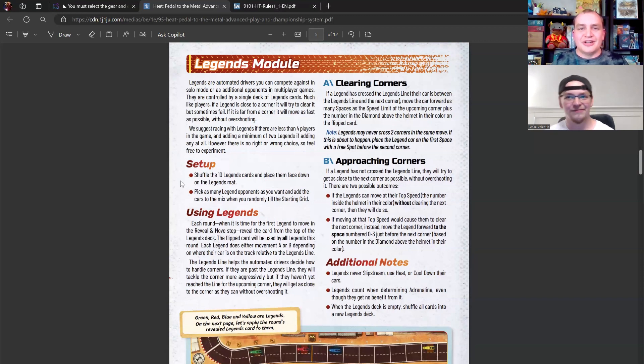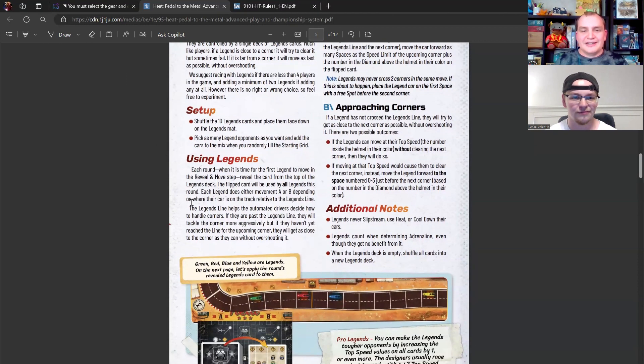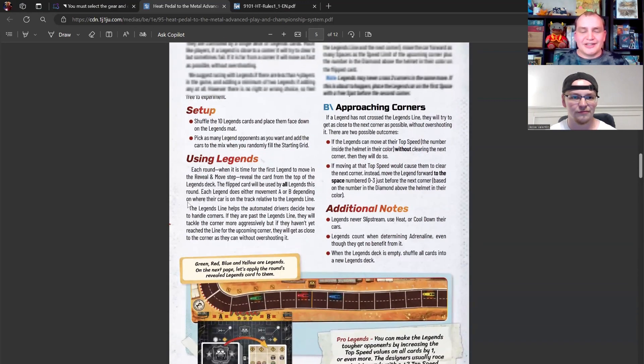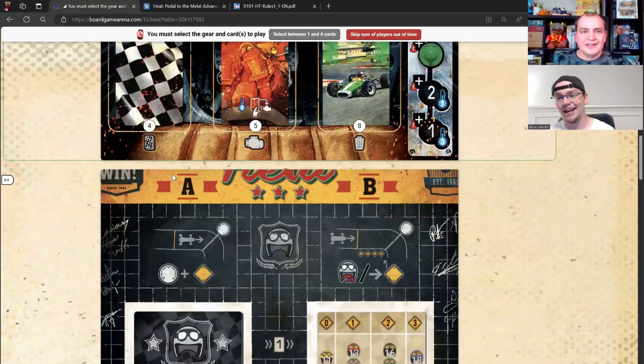The weather effects happen on specific sections or corners of the track, making them easy to forget in a physical game. Because it's not affecting the whole track, you have to remember when entering certain sections — and BGA manages that for you too.